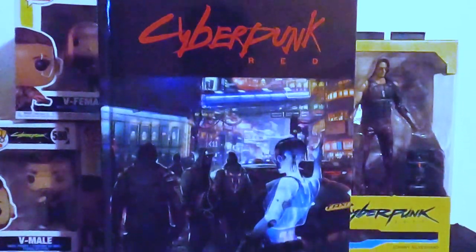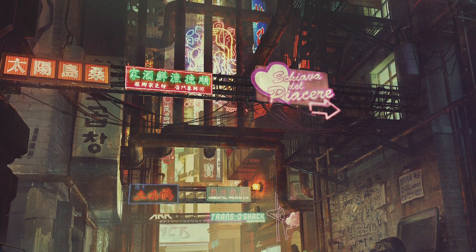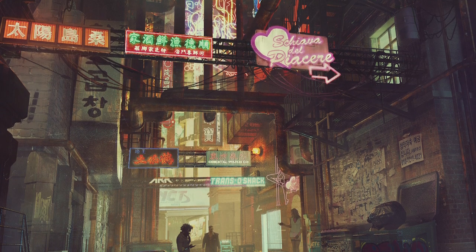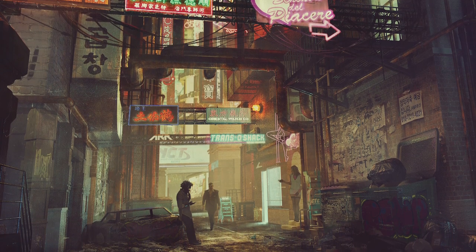Cyberpunk Red was made by Mike Pondsmith and the crew over at R. Talsorian Games, who also happen to be the makers of the Witcher tabletop role-playing game. I kind of see a trend here — they make an amazing video game, they make an amazing RPG, and then they make an amazing cyberpunk upgrade and the video game comes out 14 years later. Designed originally in the late 80s, the first edition was made as a way to replicate the gritty realism of the 1980s cyber science fiction.